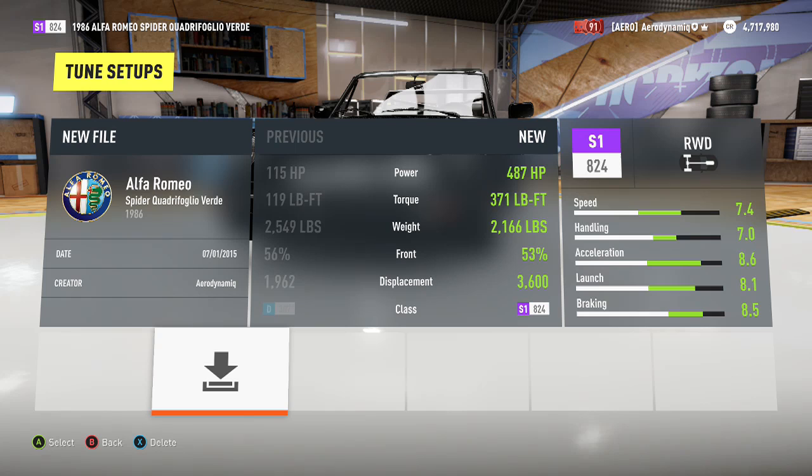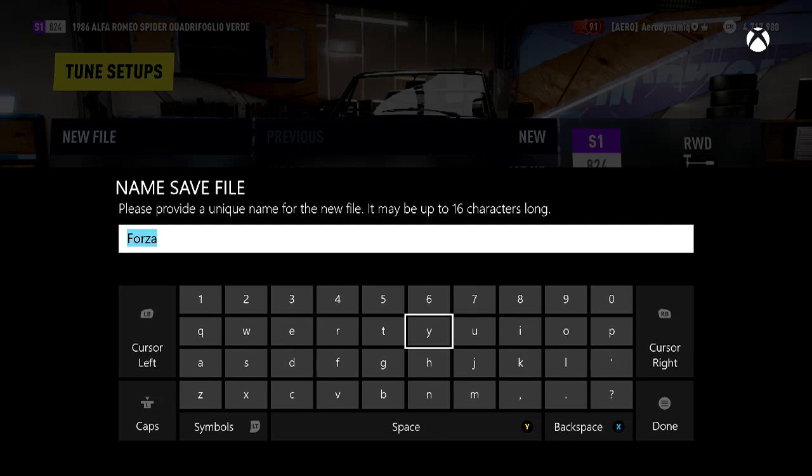We're gonna go to save setup. Here's just how I save my setups - the titles are usually the drive type, which is of course 95% of the time rear wheel drive, and then the engine. So if it's something common like a 2JZ or the LT1, I'll put that. But here it's not as common, so I'm just gonna go '3.2 liter swap' and then what the car is for - so drift, grip, whatever. This is a drift car.